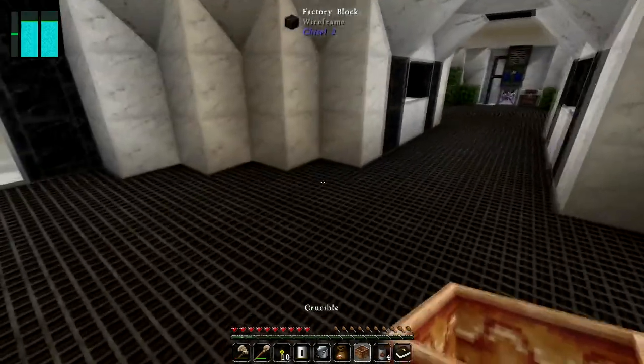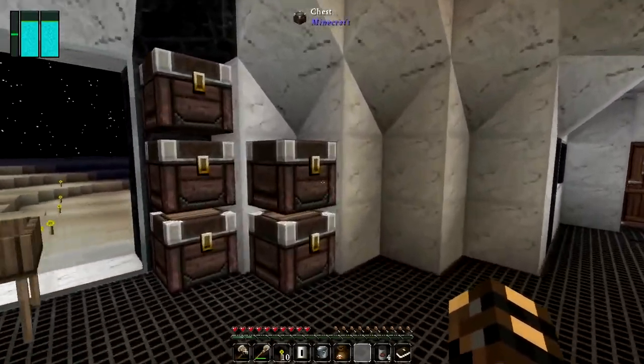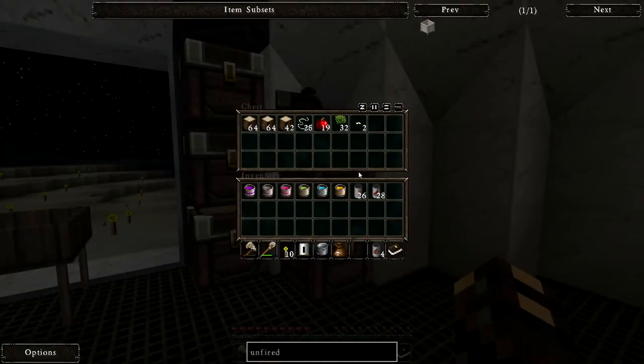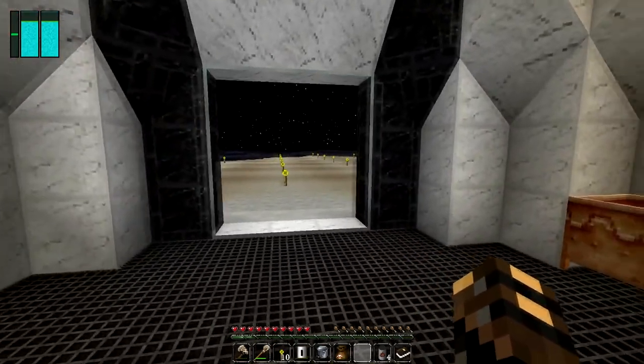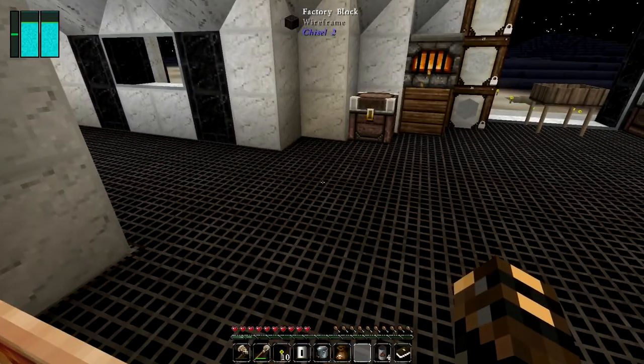Alright, so the crucible is done — let's put it right there. It says put some logs in it, but I think I have to have some sort of heat source. Glowstone torches don't work, I already tried that.